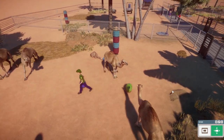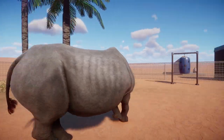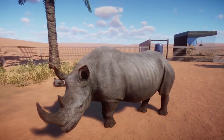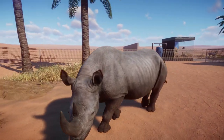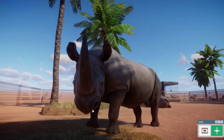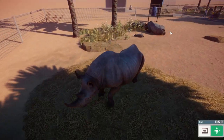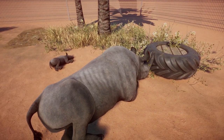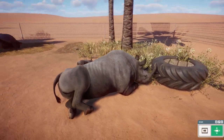Our last animal is the one many in the community wished for: the black rhinoceros, our third rhinoceros after the Indian rhino and the white rhino from the Africa pack. This incredibly endangered animal is finally coming to the game. They are quite different from the white rhino with their more pointed lips, more rounded ears, and overall smaller size — really cool to have them.